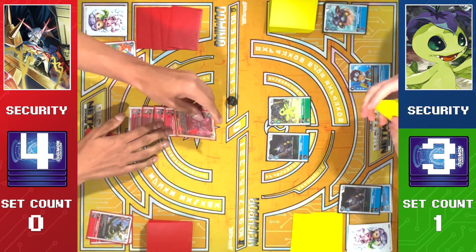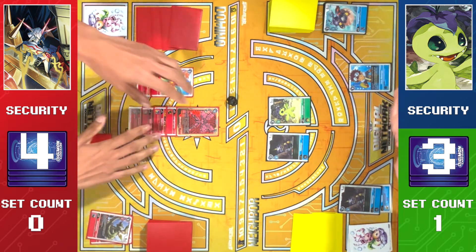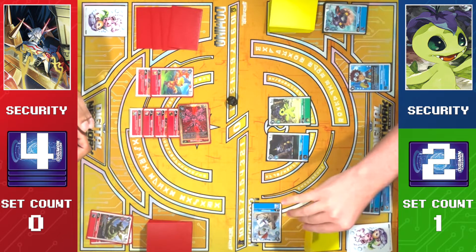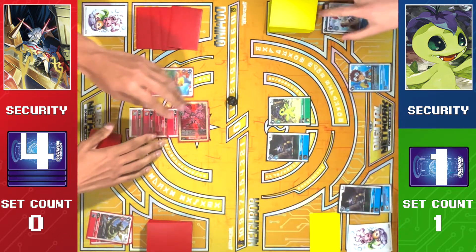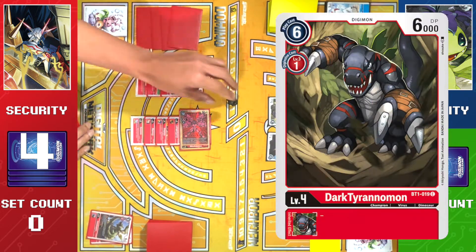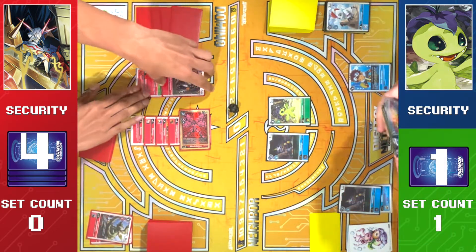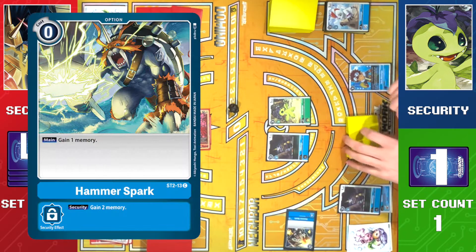Draw. Unsuspend. Malt. Two checks — check one, check two. This adds to hand. For one. Don't freaking do it. Swing — 8K. Hammer Spark. Oh!